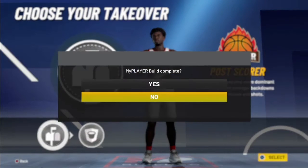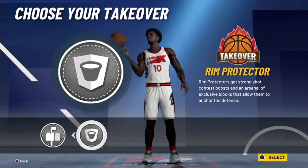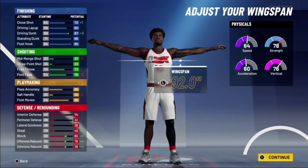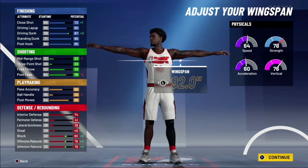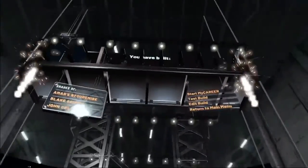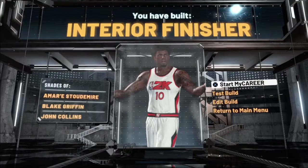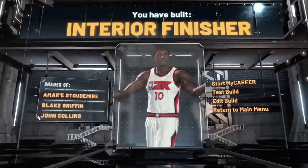We're gonna go with max wingspan and post scoring takeover. If you don't want it to be a pure post scoring build, just put Rim Protector so you can get the boost to your defense, because you can already see it's not that OP defensively. But I'm gonna go with post scoring takeover because this is the team-oriented post scoring build. You can see you got interior finisher — Amar'e Stoudemire, Blake Griffin, John Collins.